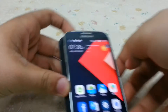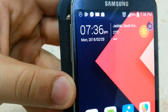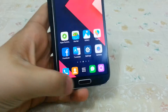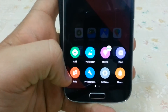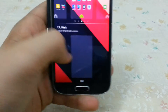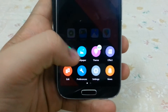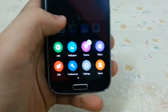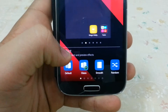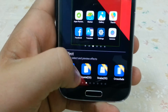You also have some widgets here. This is the settings - you can edit it. There are more settings. There are effects, there are themes, there are effects. You have too many effects - you have a random one. And this is all for the premium version.